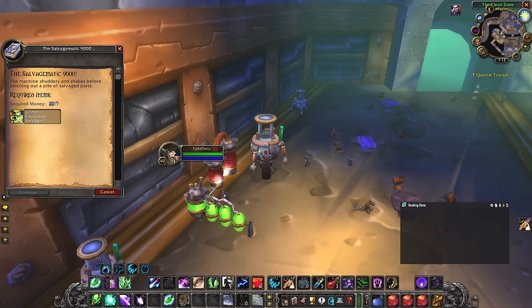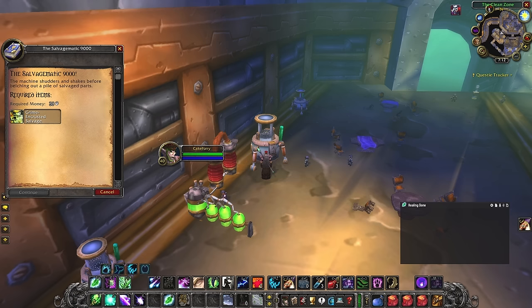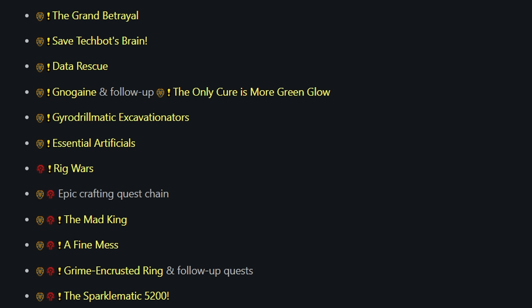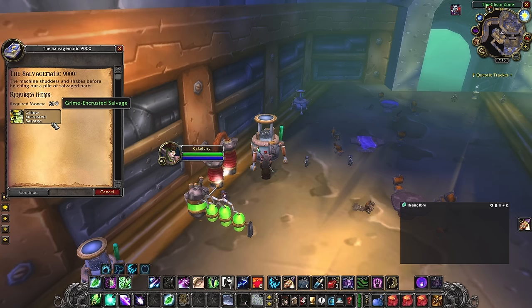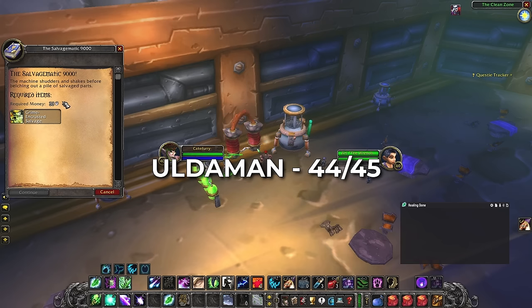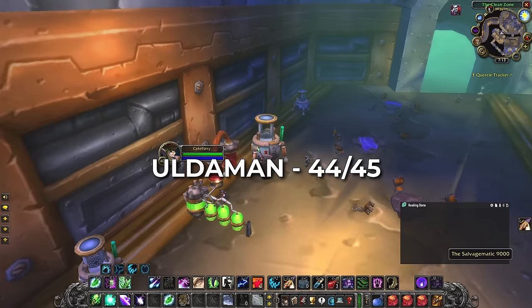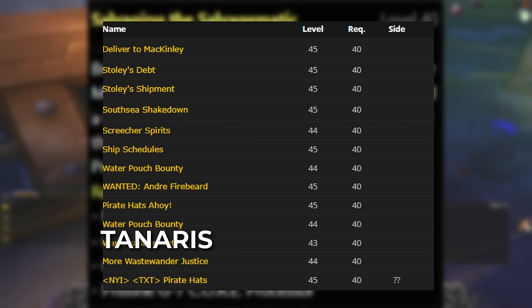Moving on to the more casual or regular player — before the new phase comes out, go ahead and complete the Gnomeregan quests but don't turn them in if you haven't already, and do the same for the Uldaman quests. There are quite a few chains for the Uldaman quest lines so you'll only be able to progress so far, but it will save you time. On the day Phase 3 comes out, run Gnomeregan fast first, turn in all the Uldaman quests, then keep running Uldaman over and over until you're level 44. You can also alternatively go do some quests in the Swamp of Sorrows, Stranglethorn Vale, or Tanaris.